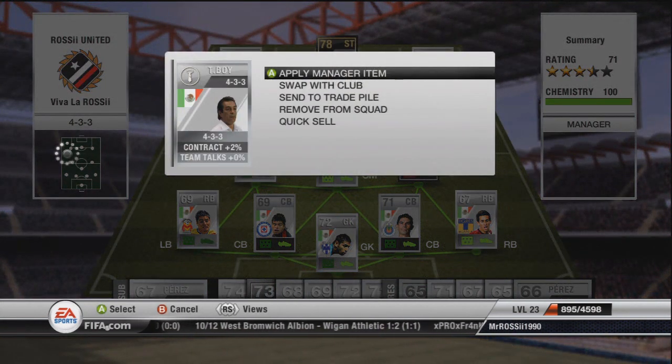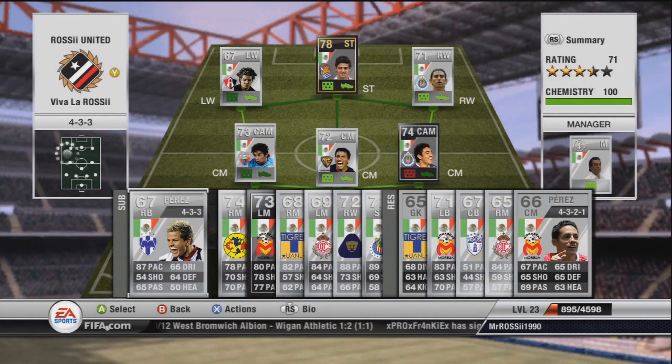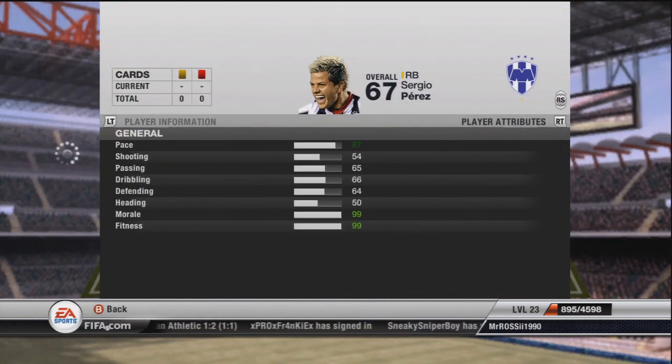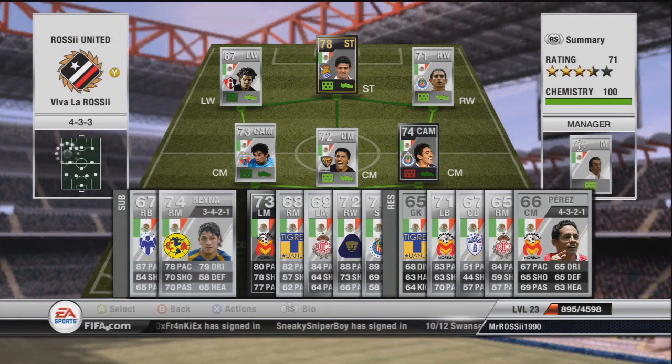He's called T-boy - T-boy my friend, not bad at all. On the bench we've got some cool looking guys here. We've got Perez - Sergio Perez, look at him, he's looking pretty cool there. 87 pace, right back again, another option there for you guys.